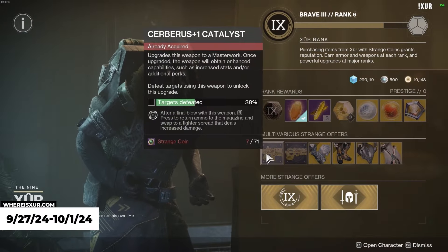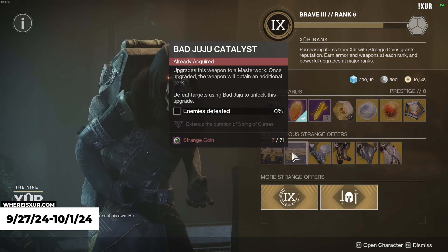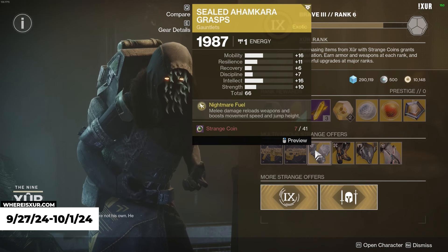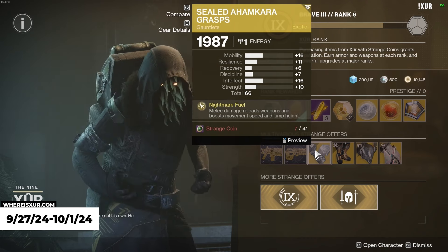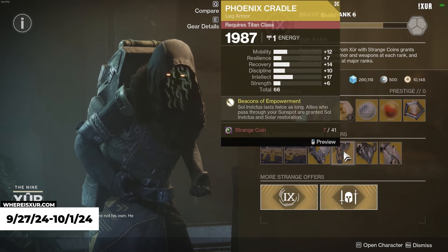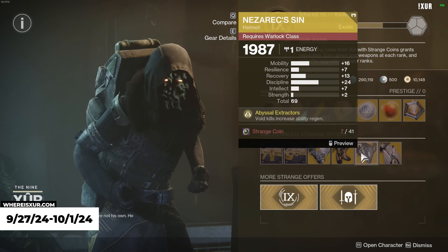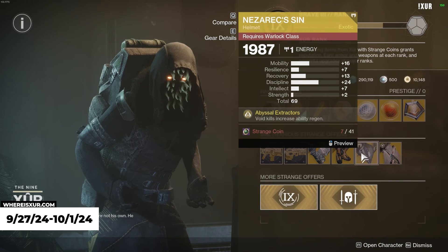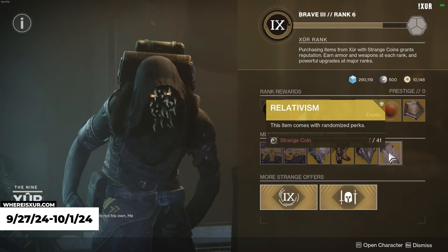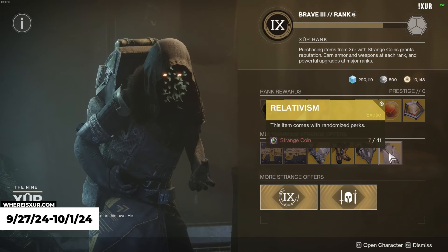This week, Xur is selling the Cerebus Plus One Catalyst, as well as the Bad Juju Catalyst. For exotics, he has Sealed Ahamkara Graphs with a total stat roll of 66 for Hunters, Phoenix Cradle with a total stat roll of 66 for Titans, and Nazarach Sin with a total stat roll of 69 for Warlocks. We do also have the class item this week, so if you haven't played the activity, now is the week to get it done — go get this.